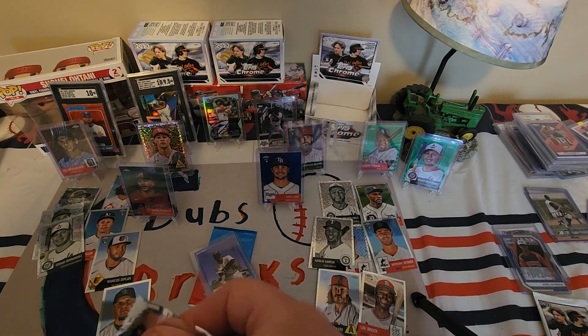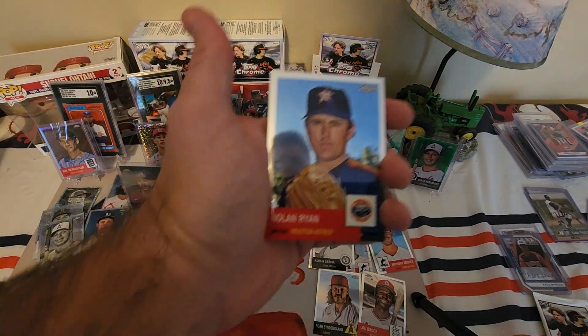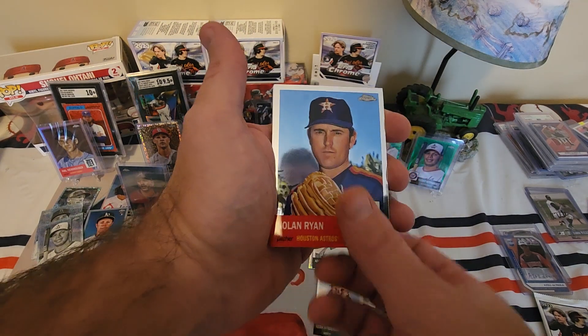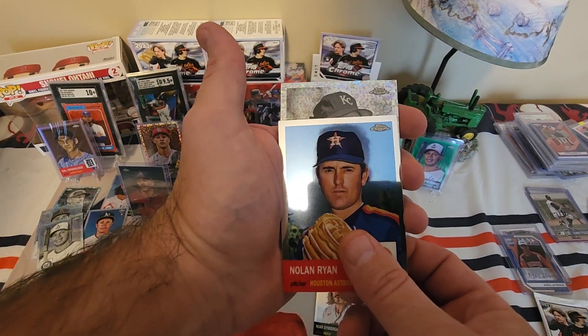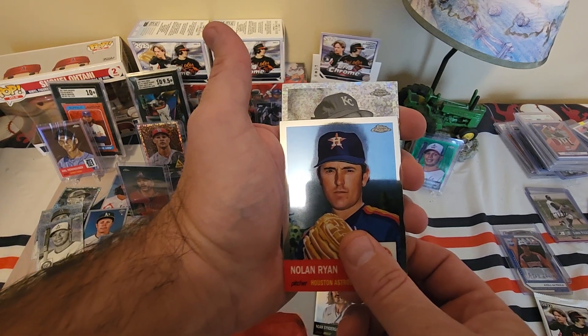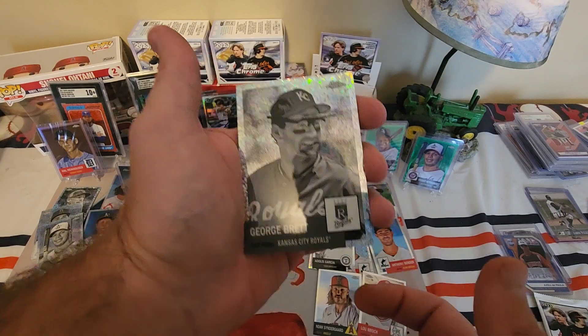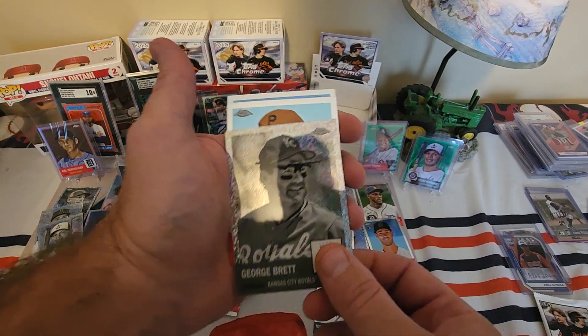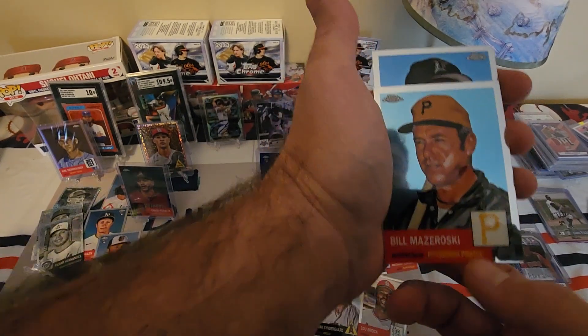I'm just looking for value here. Nolan Ryan — that's a cool card, mini diamond. Come on, be Bobby Witt Jr.! George Brett — I'll still take it though, George Brett's an all-time great. Go ahead and sleeve him up, it's probably our best mini diamond.